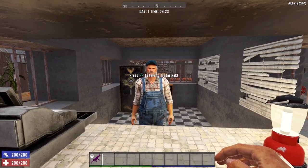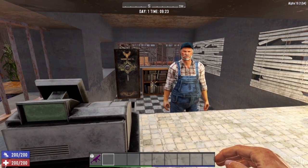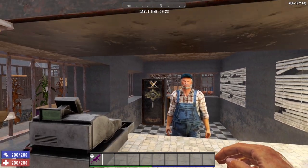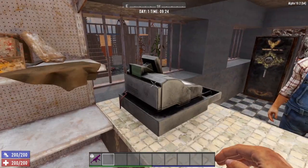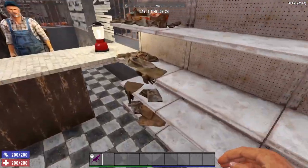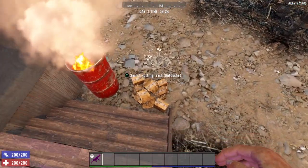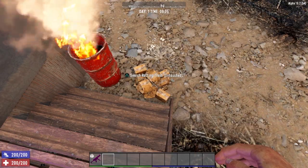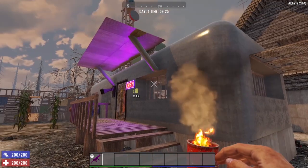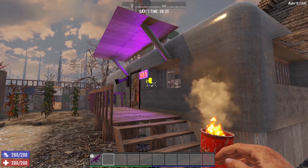Behind Trader Rekt, he has a bookshelf and a safe, but unfortunately they're out of reach. His cash register is also not lootable. The shelves inside have items on them but none are lootable — which is a bummer. However, there are plenty of lootable items all over his compound, including rotting trash right at the base of the steps. Definitely go through his compound and loot up everything you can.